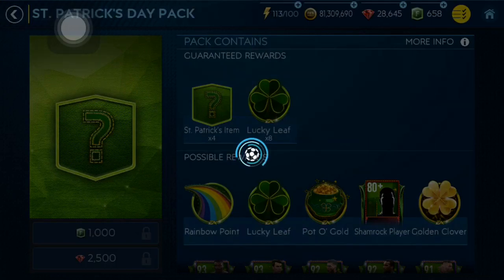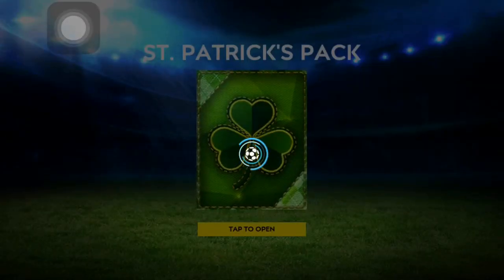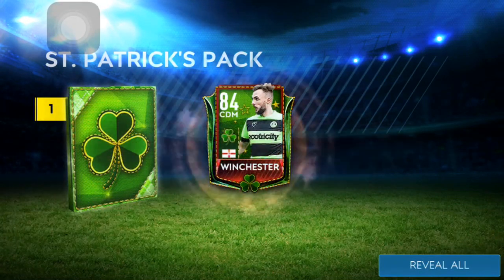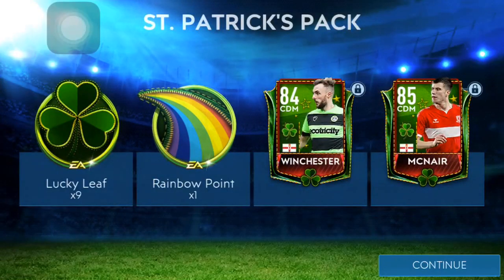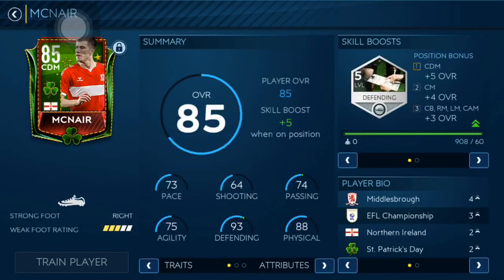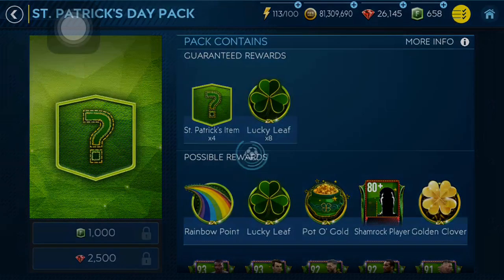Let's open the first pack. Let's see if we can get something great. We got 9 lucky leaves and 1 rainbow point. We got 2 elites — 2 players in this. Winchester and both of them are elites, both 84 CDMs. This card looks pretty good for CDM — his defending is 78 only, but his pace is great, his physical is great, passing agility is decent. Maybe if you upgrade him to 92-93, he will be good. 2 elites from the first pack — I will take that.